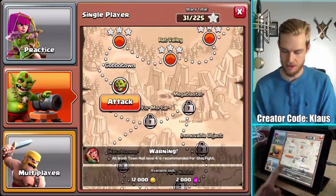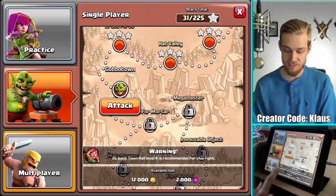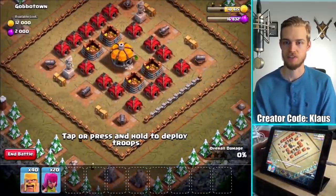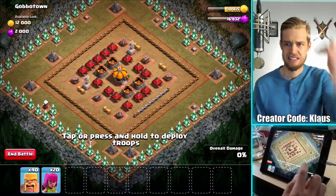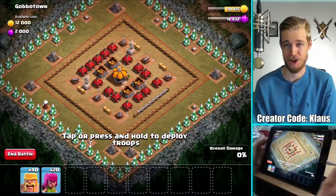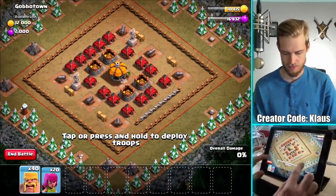I think this was Town Hall 4, but the next one says Town Hall 5, so let's definitely take on this one. It's gonna give me lots of gold, which is always a nice thing especially if I'm gonna be upgrading elixir storages. And ooh — this one seems rough, dude. Look at this: six cannons, six cannons! My goodness.